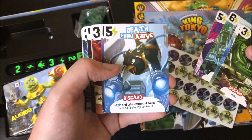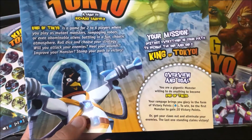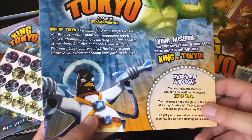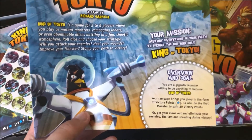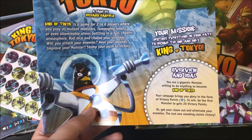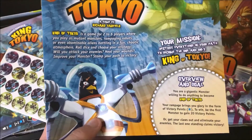The cards that are included have their energy cost in the corner and tell you what they do. For example, 'Death from Above' — you pay five energy and then you get plus two stars and can take control of Tokyo. Your goal is to get 20 victory points, so those plus two star cards give you two victory points. First to 20 wins. The other way to win is to eliminate all other players by bringing their life down to zero.